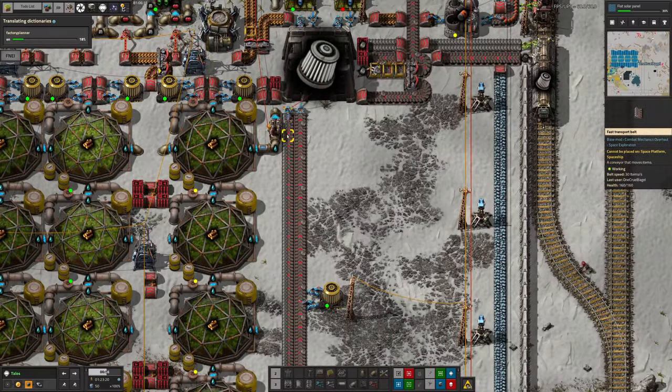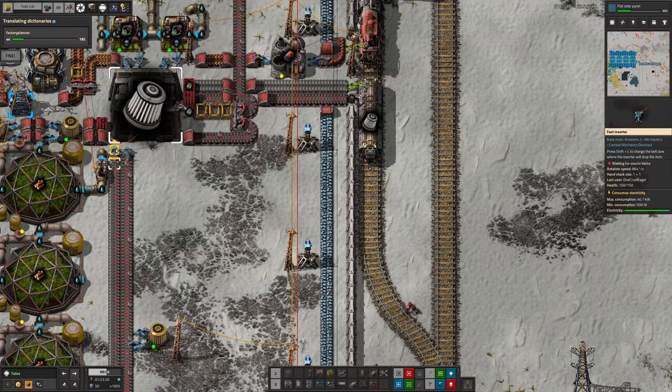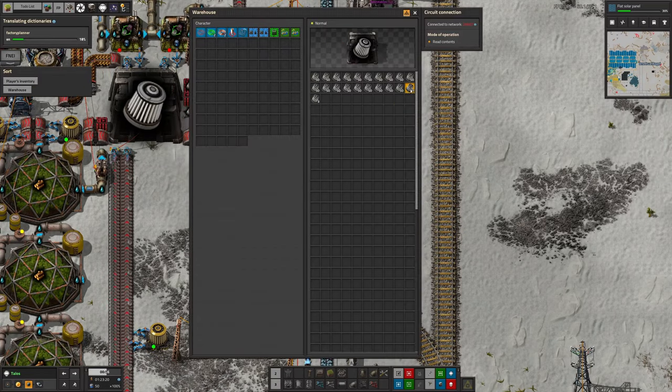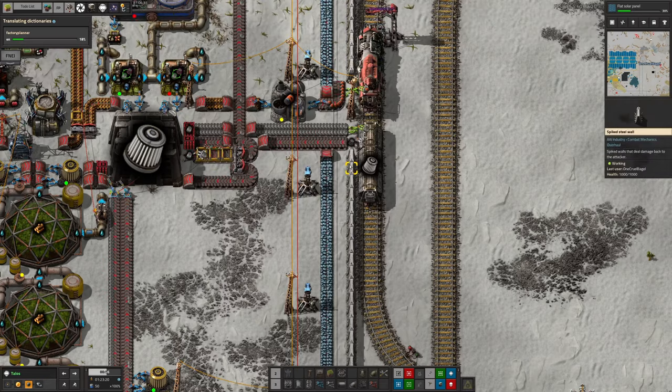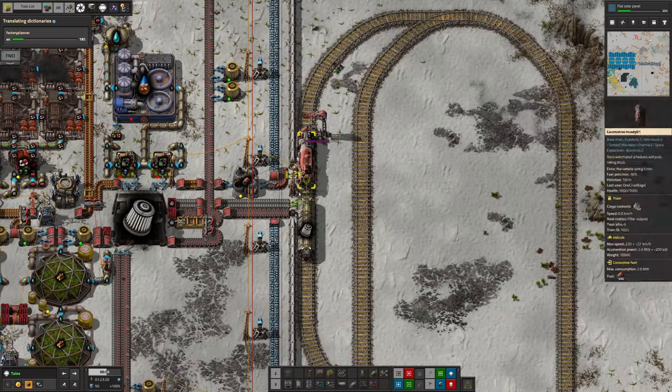To make sure this system doesn't get too out of hand, I've limited this inserter to only insert when there's less than a thousand in here. So we're sitting at about a thousand — occasionally a little bit over, occasionally a little bit under, but basically it's about a thousand. This is working nicely. The dirty ones are being brought back in along here and being put into these machines to be cleaned.